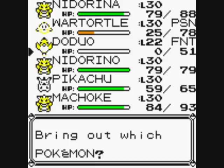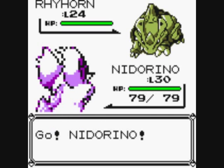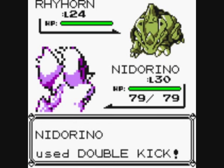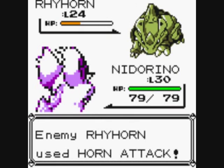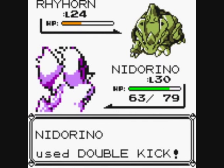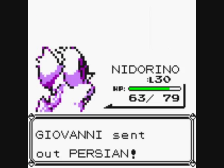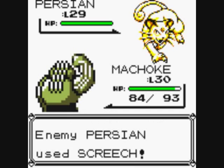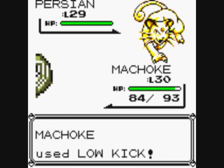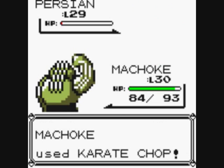Okay, Rhyhorn — we'll get Nidorina out. Let's do another Double Kick. Rhyhorn is Ground and Rock type, I think. It evolves into Rhydon. The only place to catch a Rhyhorn is the horrible Safari Zone, but the good thing is they're quite common there, so they're not too hard to find. Persian — let's use Machoke on the Persian. Let's do Low Kick because Persian is Normal type and Low Kick is a fighting move which will be super effective. Guard Spec — not really going to do much good now.